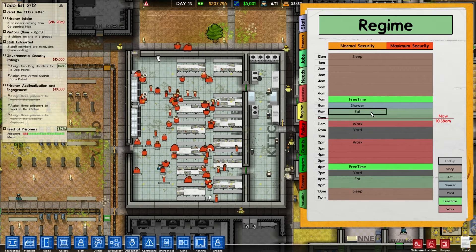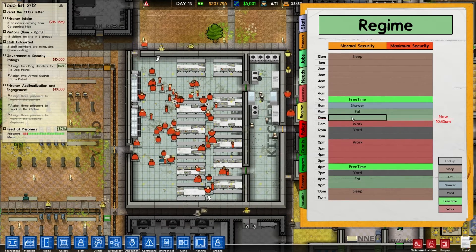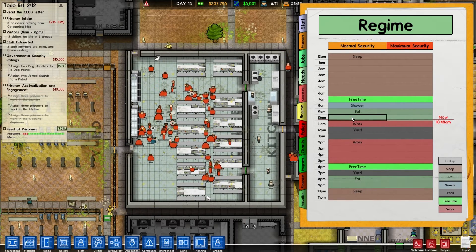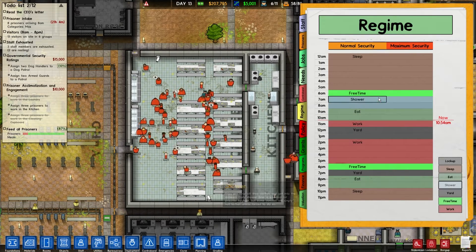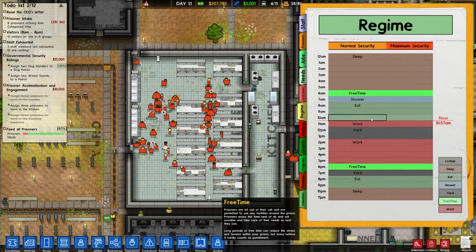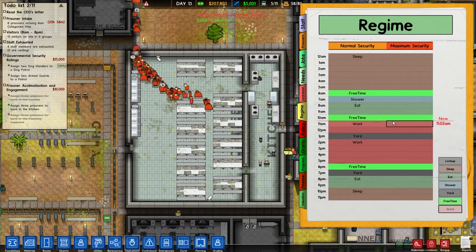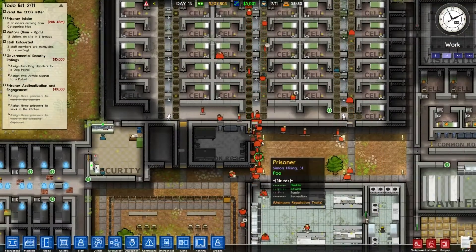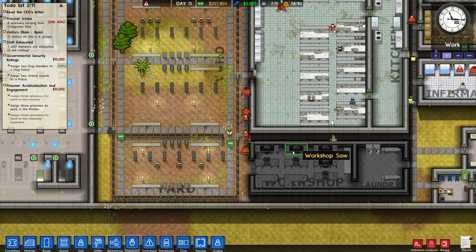Everyone's very happily fed but they do need bladder, bowels, exercise, family, and recreation — the regime isn't quite right. Free time, shower, eat. I think we should get them up an hour earlier and stick in some free time, because their bladder and bowels is a real issue and they aren't going to get to do anything about them now. Then a block of free time, then work, work, yard, and then more work — that should give them time to empty their bowels. Not everyone's working anyway, so a lot of them can go take care of their ones and twos now.